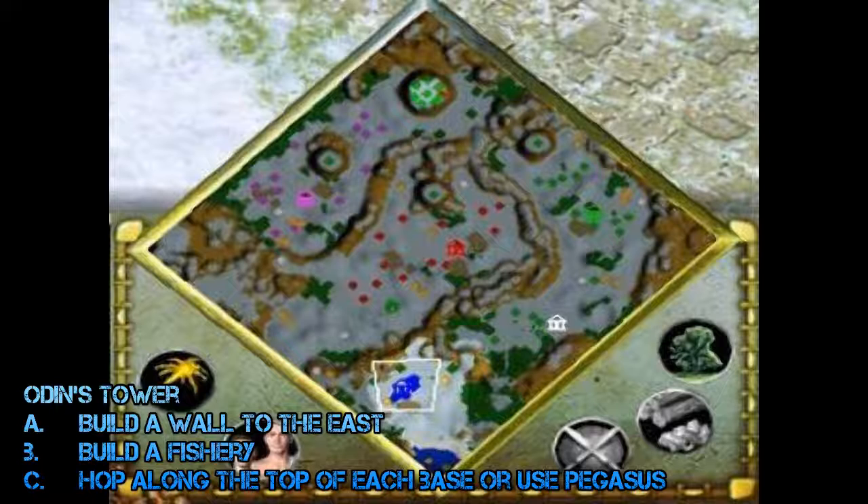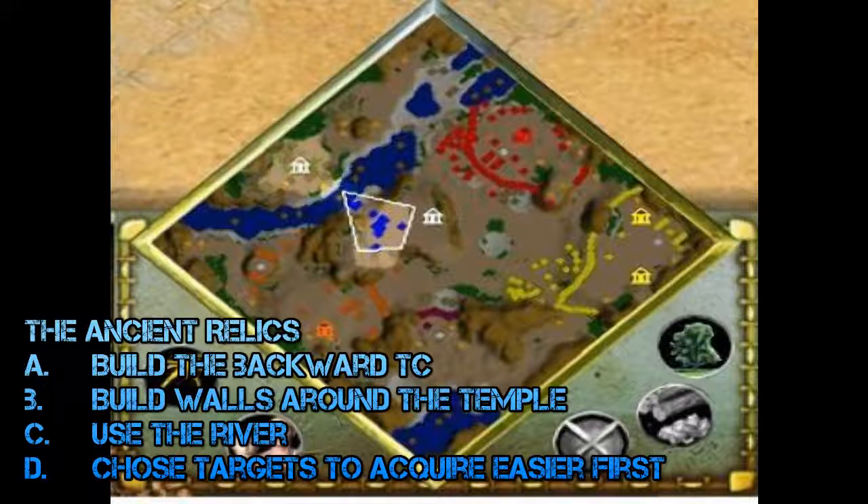Episode four is Odin's Tower, in which you sail north and destroy Odin's Tower as revenge against the gods by replacing three temples with your own. Build a wall to the east — the Greeks are the only base you really have to worry about, as they'll use forest fire to break into your base. Build a fishery to the south for food. You can either wipe out the Greeks and hop along the top between temples, or use the Bridle of Pegasus relic to get a Pegasus for line of sight on the temples.